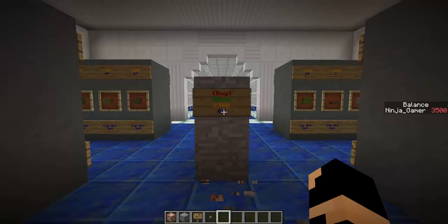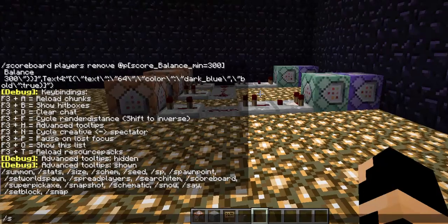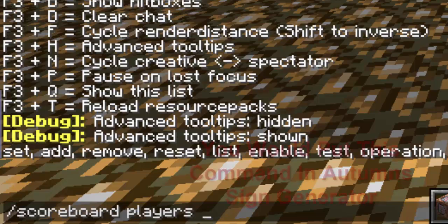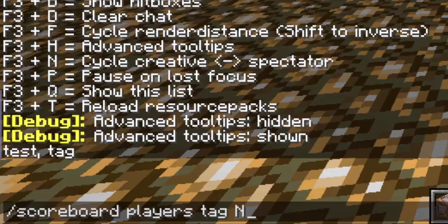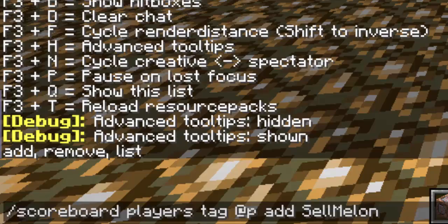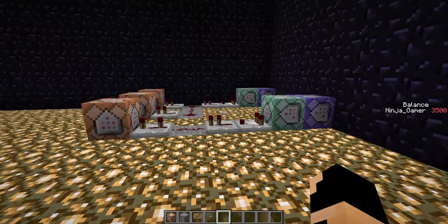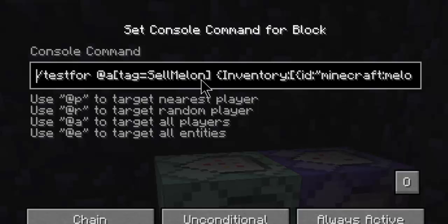So that's the basic buy shop. Now with the sell shop it's a little more advanced. What you want to do is: slash scoreboard players tag at player add, and then something like sell_melon. It doesn't really matter what it is as long as you have an individual tag for each sell shop. This command block tests for any player with the tag sell_melon so that it doesn't affect other players.